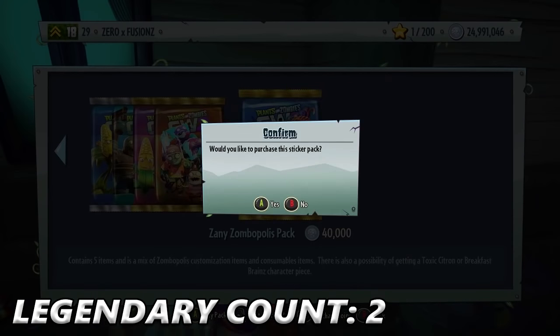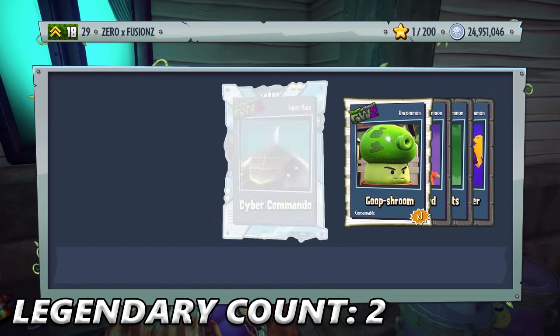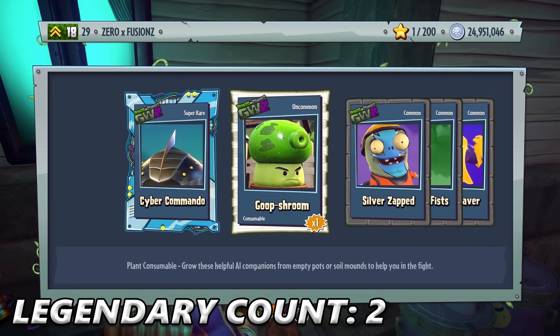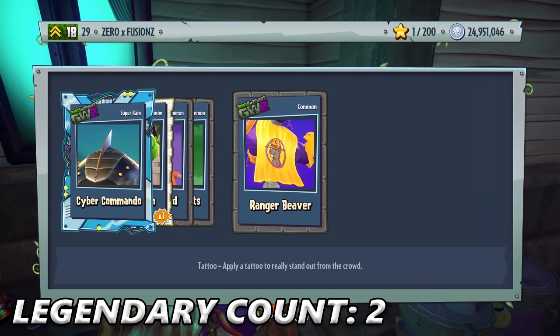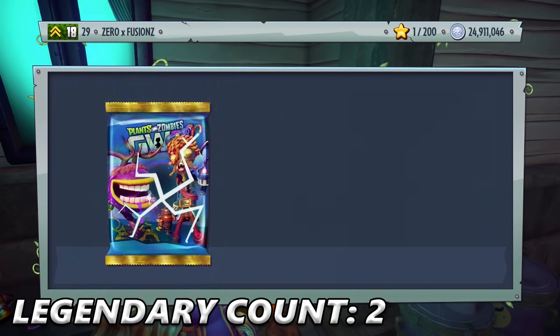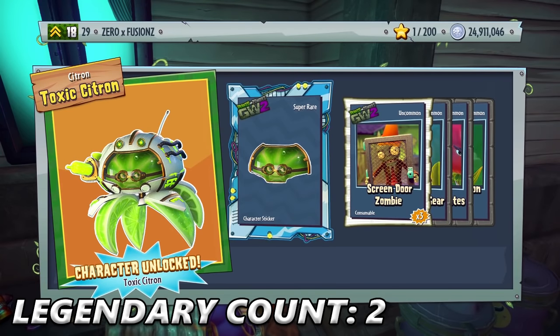We get Cyber Commando — that's what Bourne had on his Citron. We get Goop Shroom, Silver Zapped, and Firework Fist — I'm curious if the firework might sparkle. We get Ranged Beaver for Super Brains. Next pack — I'm curious if we can actually get Toxic Citron. And there we go — we get Toxic Citron as well!